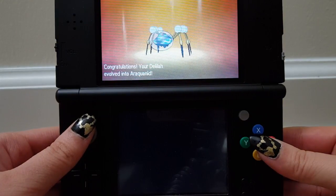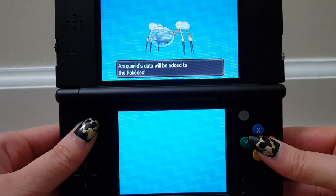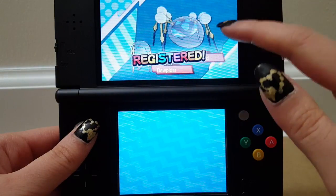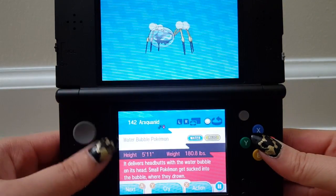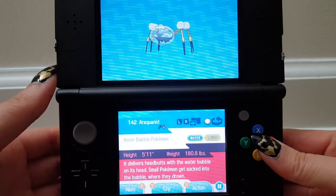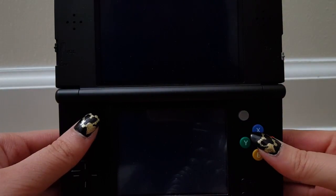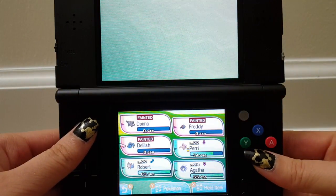It looks much more mean now — it still has a bubble on its head, though. Araquanid! It's so angry now, look at it. It has the foamy things on its legs too. It delivers headbutts with its water bubble on its head; small Pokémon might get sucked into the bubble where they drown. I don't understand how the headbutt doesn't pop the bubble — it must be completely filled with water instead of just a very thin film. I'm pretty sure Delilah is dead — yep, Delilah's dead, but still evolved despite that.